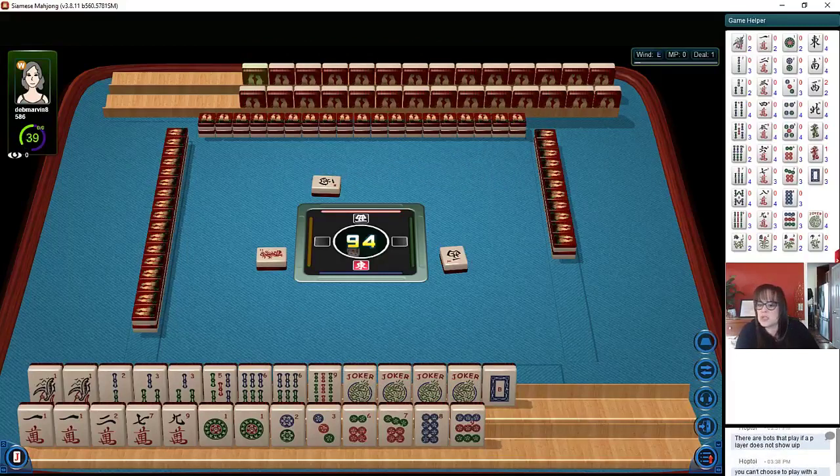Siamese Mahjong is using the 2021 card. They'll always be using the current card within the second week of April. Sometimes there's a little bit of a delay because they have to reprogram the hands. So let's focus on these tiles: one, two, three — one, two, three.